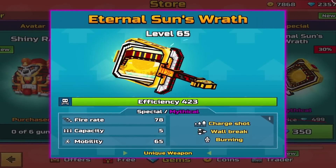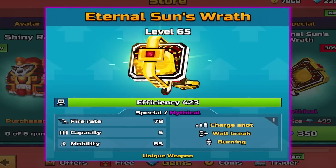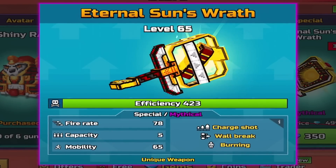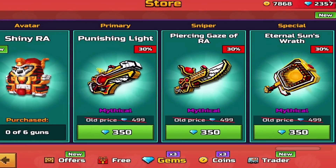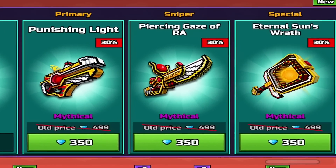And last but not least, another special — Eternal Sun Wrath. Special, Mythical, Charge Shot, Wall Break, Burning, Fire 878, Capacity 5, Mobility 65. And yes, every single one of those weapons is also available for 350 gems each.